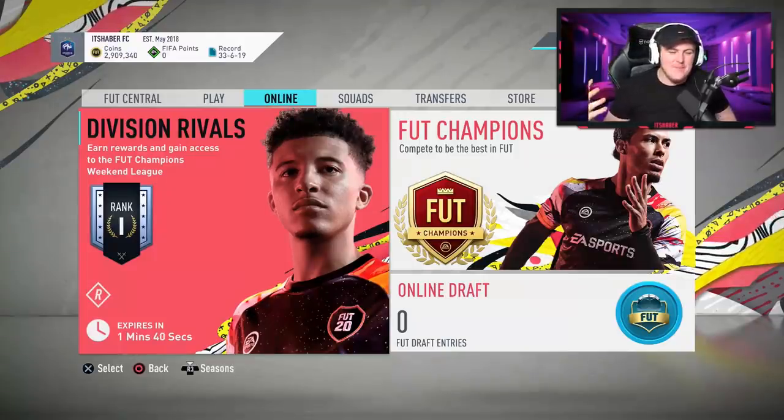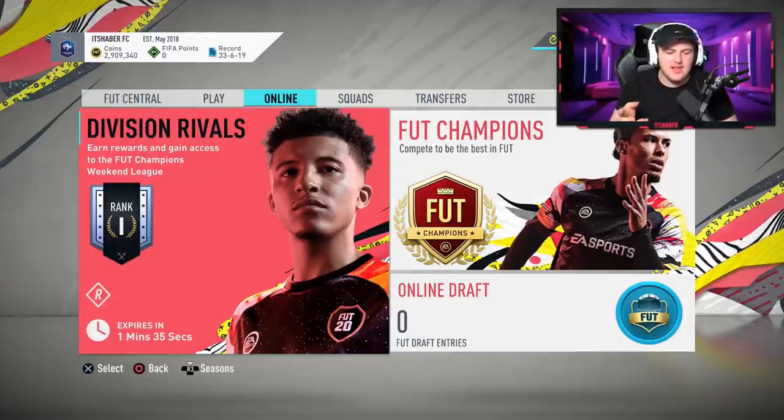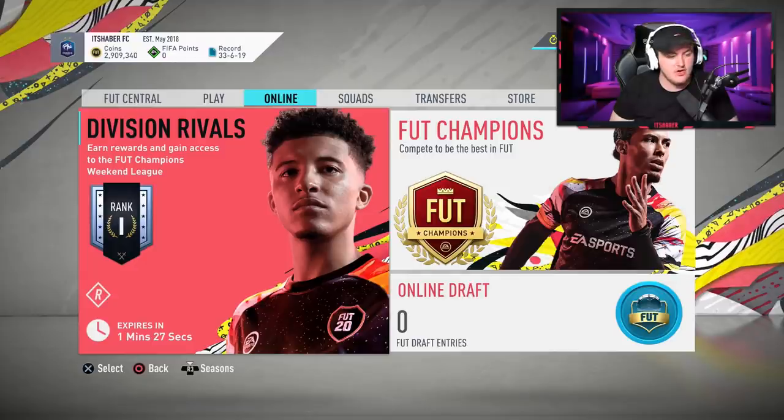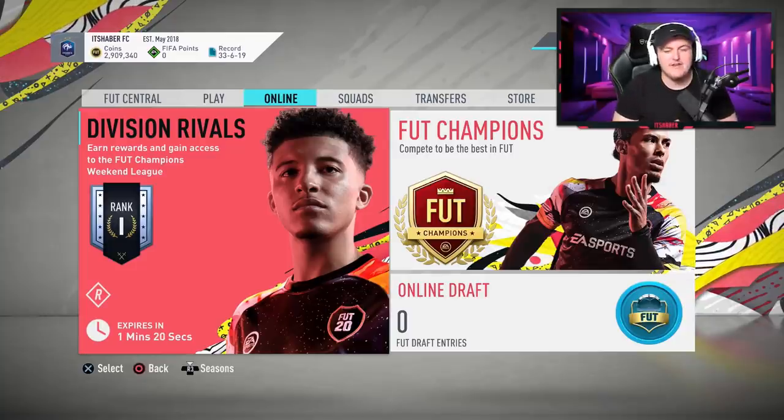Yo, what's up guys? Welcome back to the channel. We are a minute 40 away from division rivals — I think they call it the calculation period where they calculate what rank you've got and then distribute the packs. It usually takes about 10 to 15 minutes. It is currently 7:43am and I'm really excited because we're about to open the first division rivals rank 1 rewards of FIFA 20. Hopefully we can get some good stuff.